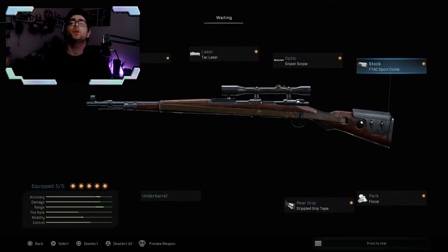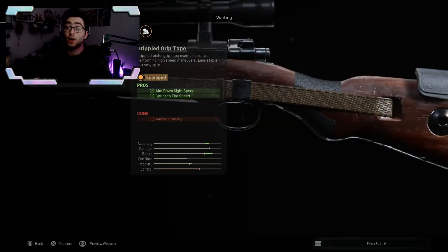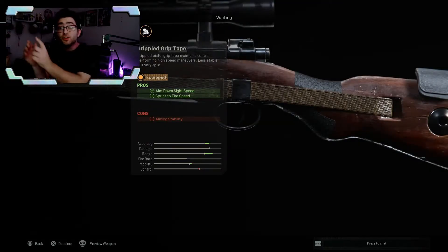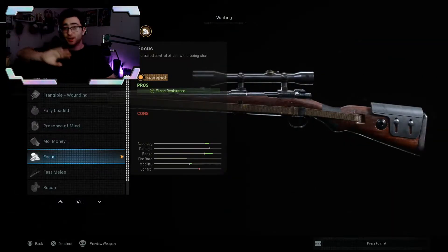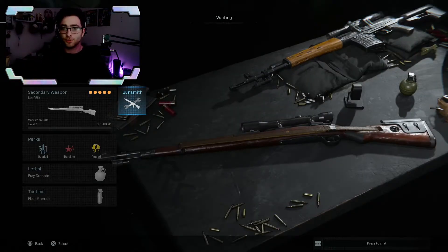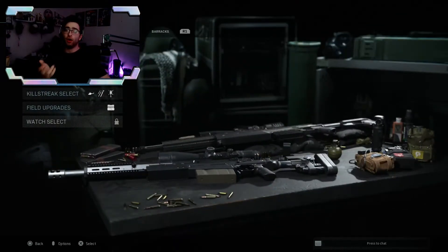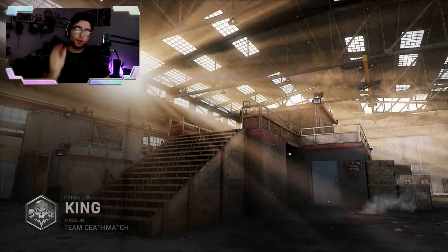I recommend grinding for a scope for the Kar98k — or use a Cog or whatever you prefer. I'm going with a sniper scope. The stock gives ADS speed, and the rear grip adds ADS speed with sprint-to-fire speed. Also use the Focus perk. I'm trying to do this quickly so I can get into the game, but the servers probably won't be up yet, so I'm going to go into private match to try out these guns.